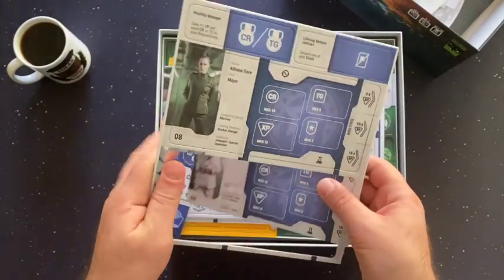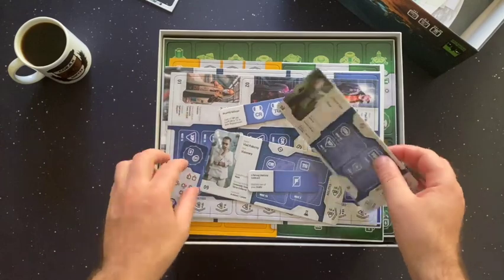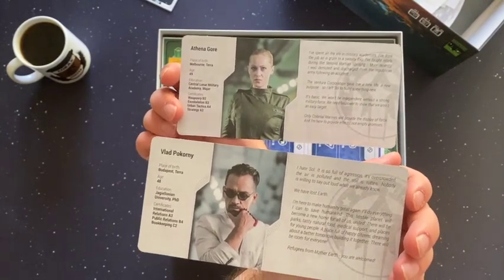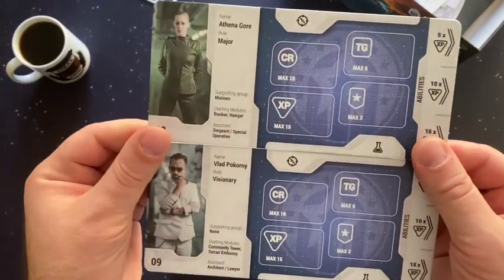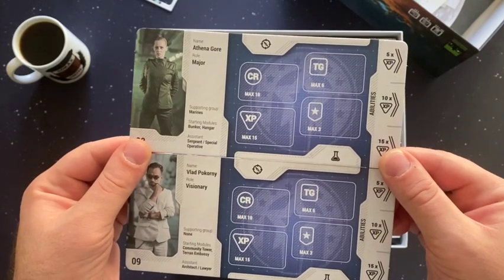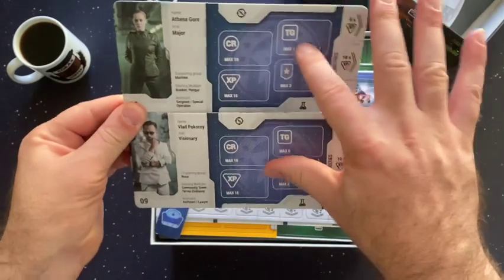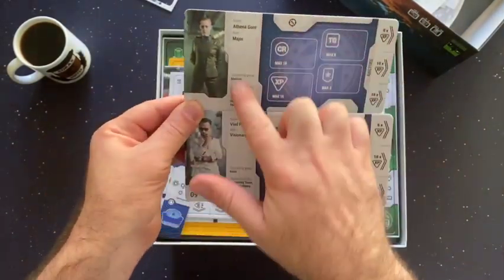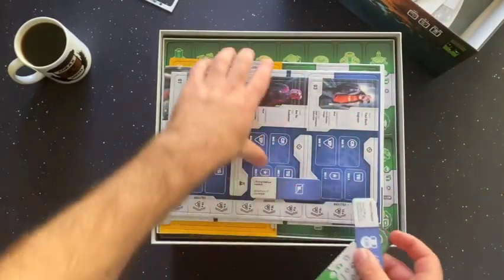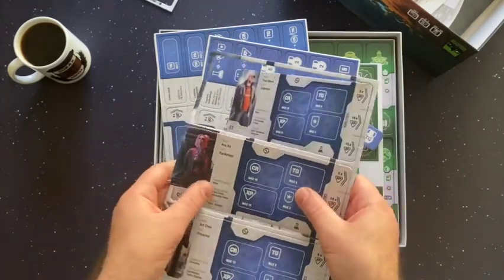The previous owner didn't punch these out, so they clearly have not actually played this copy of the game. We have some cardboard punch-outs, and on the back we have characters with some narrative flavor text. We have Athena Gore, who is a major, and Vlad Pokorny, who is a visionary. It looks like these player — or character — boards are essentially the same layout, but we have some variable player powers here. We have Art Chin, who is a preacher, and Ava Hu or Zhu, who is a racketeer. On the back we have their flavor text and some basic demographic information.